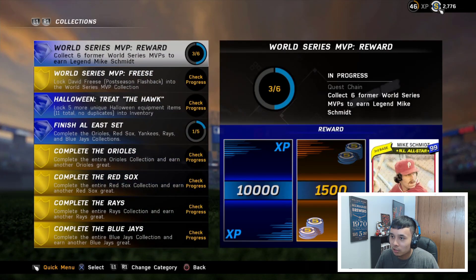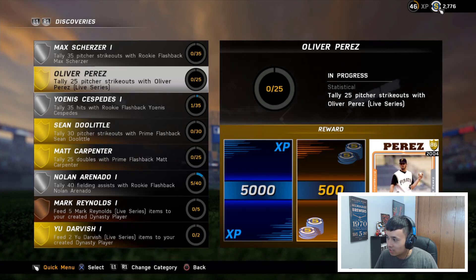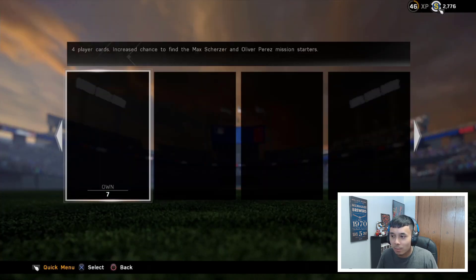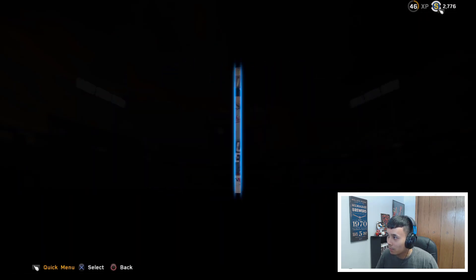You can also just rip open packs like I'm going to do today. For Oliver Perez, if you already have the live series card, you need 25 pitcher strikeouts to get the 86 overall Oliver Perez prime. At least we can get a diamond Max Scherzer out of this — it's not really that bad of an update. Here we go, Turn Up the Heat limit edition, seven packs today.